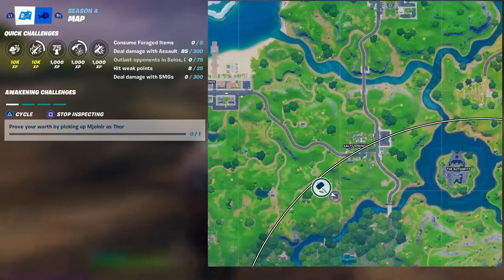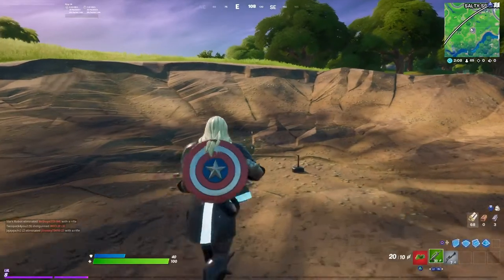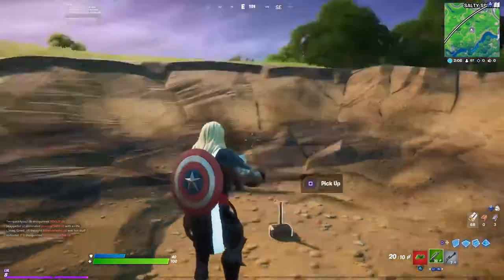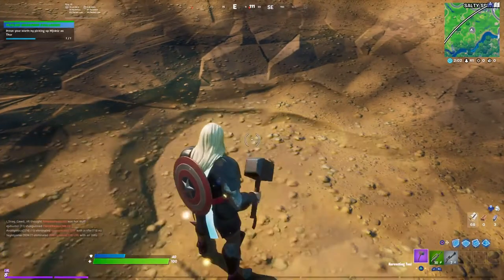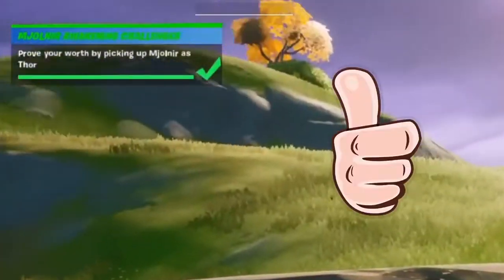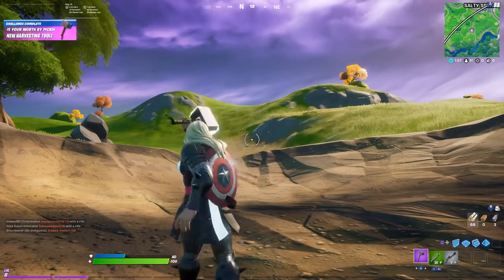Right there you can see it on the map — the little hammer symbol, if you haven't completed the mission yet. Now we just gotta pick it up because we are worthy. And boom, there you have it — prove your worth by picking up Mjolnir as Thor.